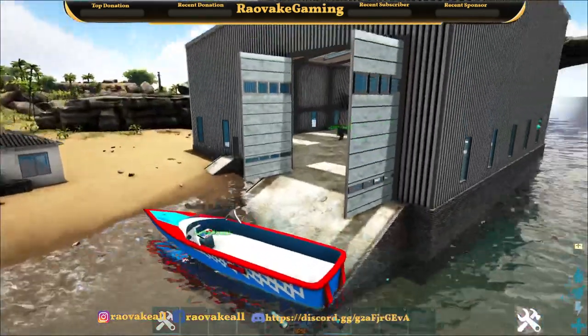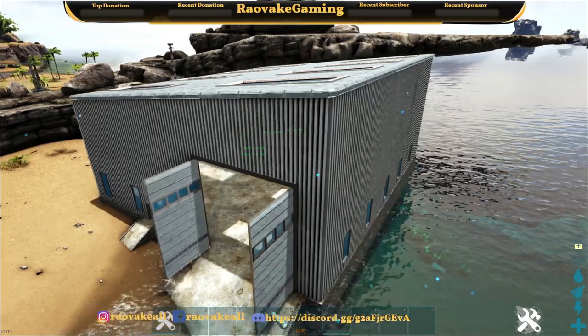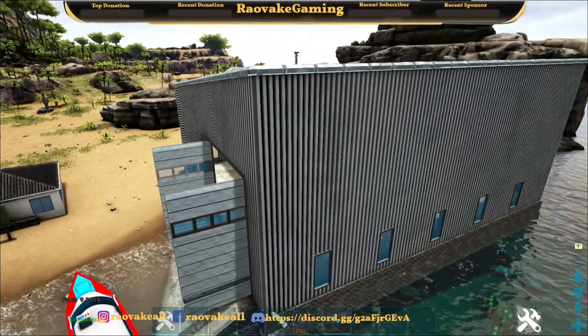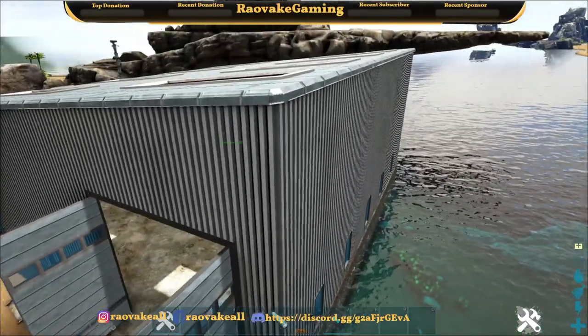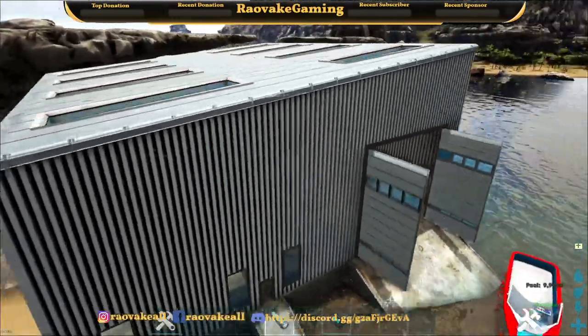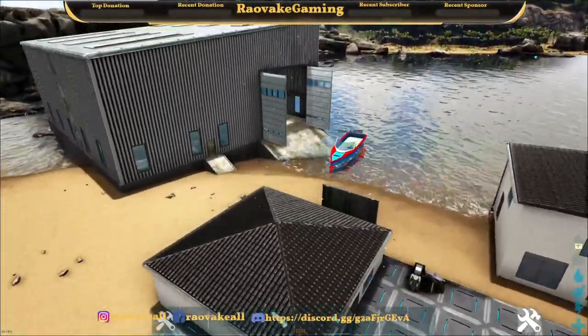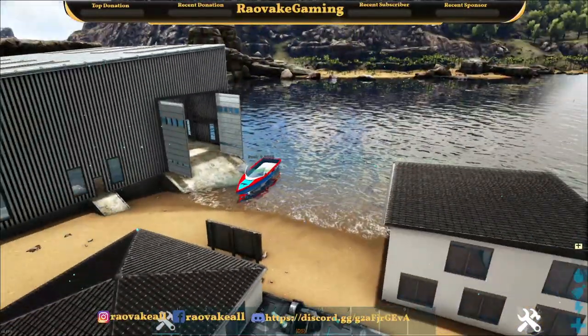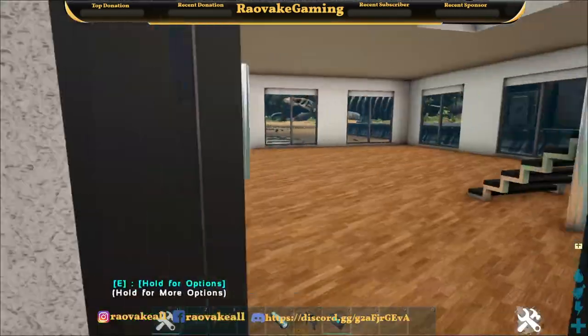One thing I like about mods like this is all the pieces that you would have to have — foundations, walls, doors, windows, ceilings, roofs, and all of that — is taken by one building. And then let's see, seven total building pieces for this whole thing so far.